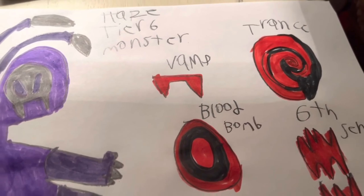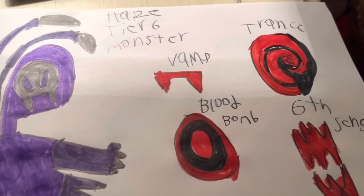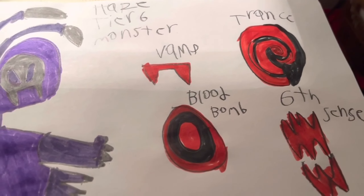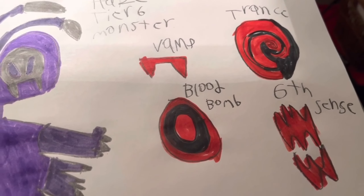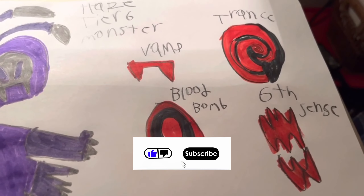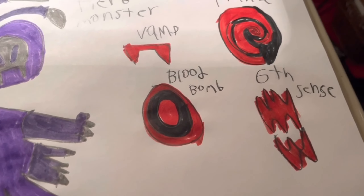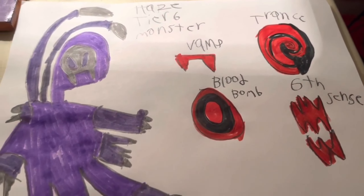So the vamp ability: after she uses her teeth on one of them, they will bleed for a short time. With the trance, she can hypnotize hunters and their abilities would somehow be reversed. With the blood bomb, by the time you place it, it will not only explode on the hunters but also make them bleed and lose health. With the sixth sense, she can also hypnotize them but also damage them and take away half of their health.